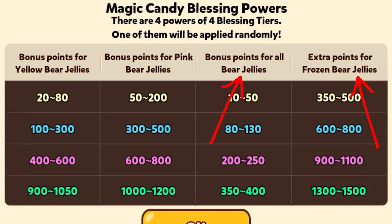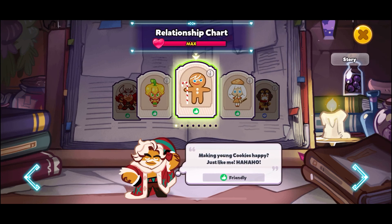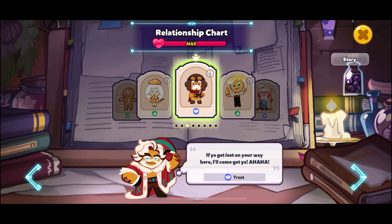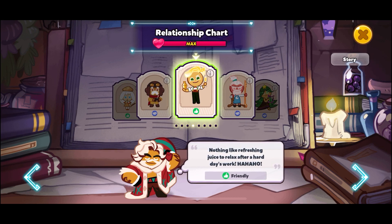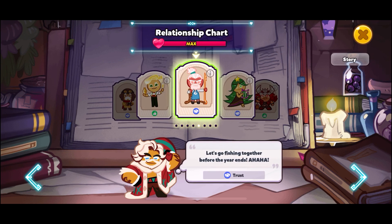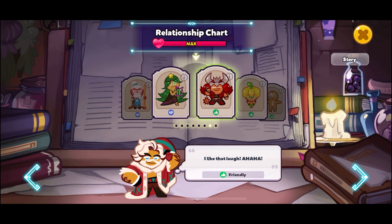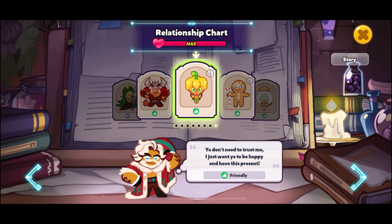Let's look at the relationships: making young cookies happy, just like me — friendly with ginger boy; happiness is just like miracles and magic — friendly with cream poof; if you get lost on your way here I'll come get you — trust with pilot; nothing like refreshing juice to relax after a hard day's work — friendly with sparkling; let's go fishing together before the year ends — trust with salty boy; nothing like music to bring some festivity — trust with carol. Friendly with malisauce: 'You don't need to trust me, I just want you to be happy and have this present.' Friendly with bell pepper.